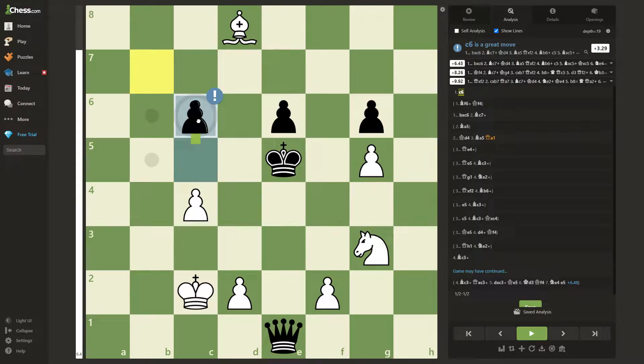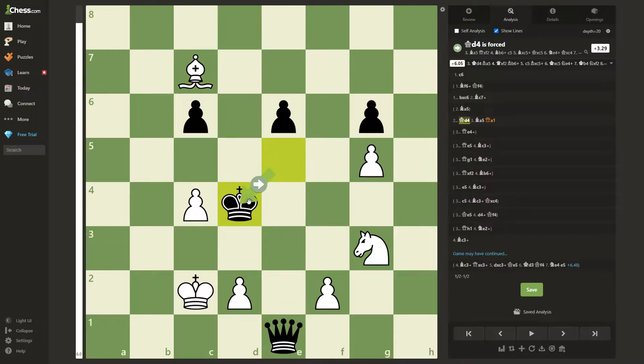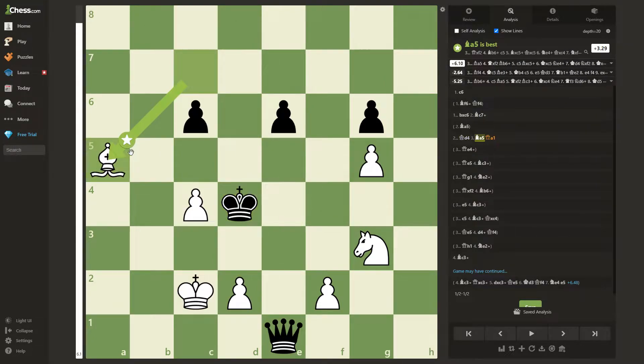The best response is to just capture the pawn immediately, and here white will play a deflecting move, bishop to c7, which forces king to d4, and now white will play the quiet move bishop to a5.